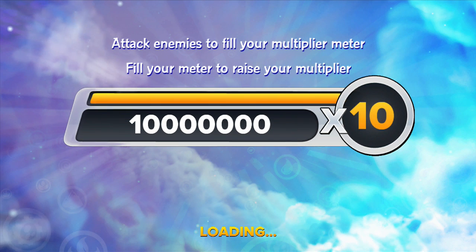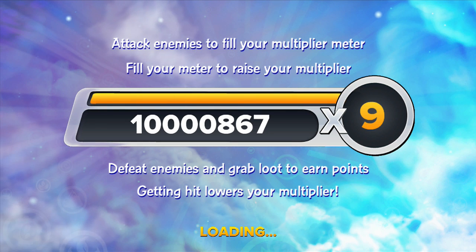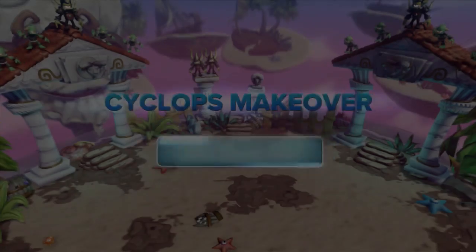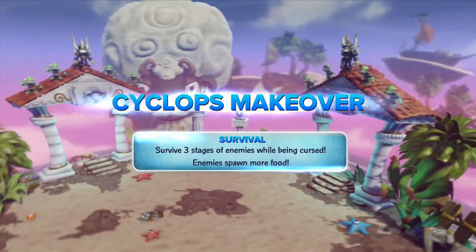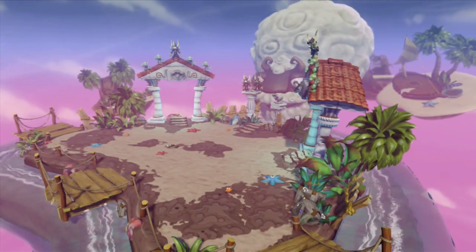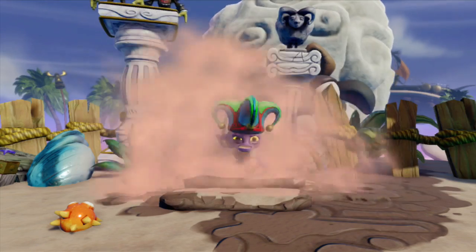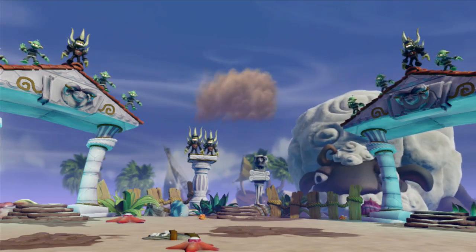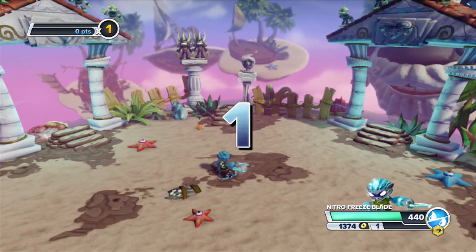Alright, we've got to get a 10 multiplier. Mike, you think I could do it? You have to be a high level to do this, so I'm not at the high level, but we're going to try it out. Survival arena — survive three stages of enemies while being cursed. Watch your mouth, Cyclops! Chill shield, chilly food, cloudy curse. Ready? Oh man, yes I am ready.